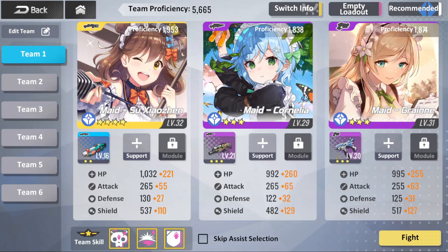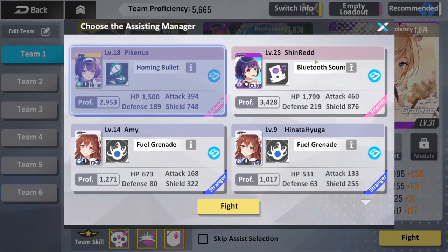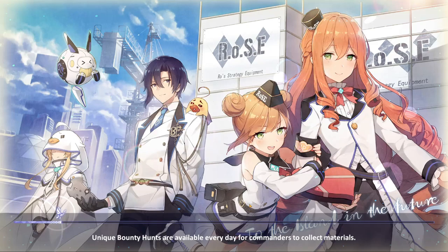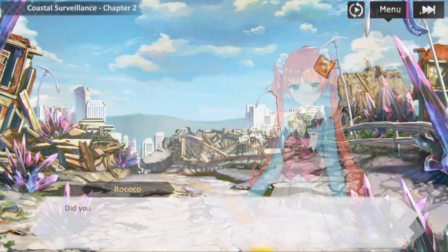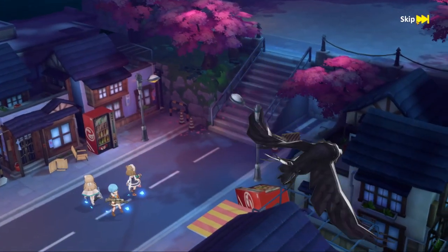You can bring three girls into combat plus a support unit, and there are weapons that can be equipped as well, which also have their own specific gacha. I'm going to go ahead and take Shin Red here because they're level 50, which is going to be the biggest help for me. You don't get penalized for bringing an assist character like in other games where you don't get a full three-star rating for using one.